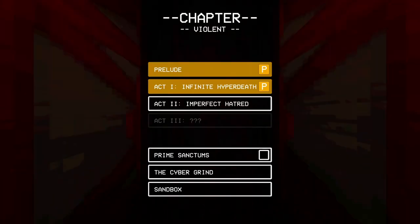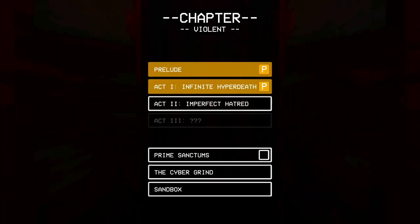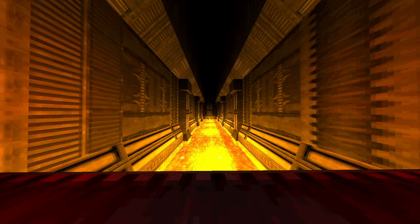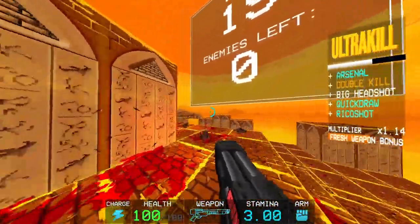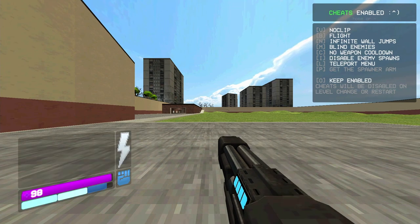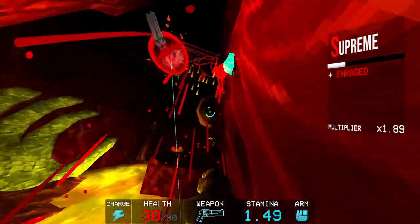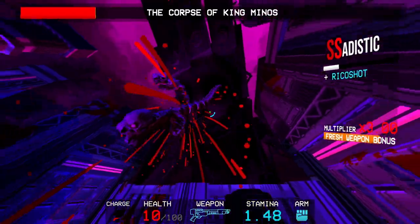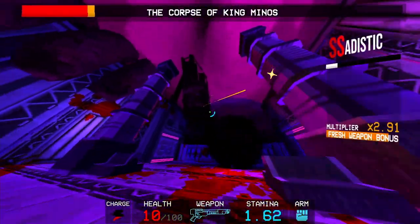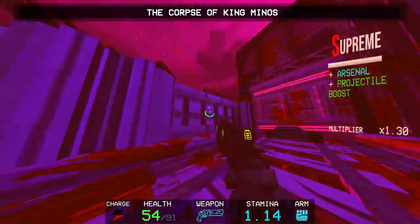Ultrakill's campaign is not done yet — we're waiting on the remaining two acts of three. Right now we have the first act with the Limbo, Lust, and Gluttony layers, plus the pre-Prelude layer at the beginning and the aforementioned Greed layer, a sneak peek of sorts at Act 2. Between all that, there's 19 levels in the campaign right now, plus the wave-based endless Cybergrind mode. For a first playthrough, most people are going to find it pretty difficult, though the game does supply easier difficulties and an assist menu. Still, this game can be super hard even at easier difficulty levels, but the satisfaction of getting through it all overrules the pain gone through to get there.